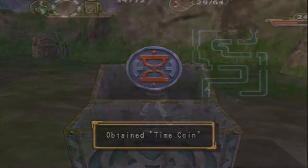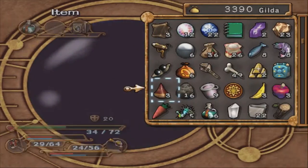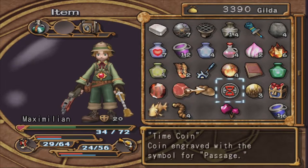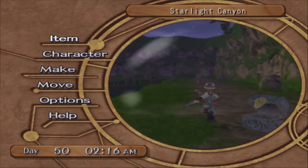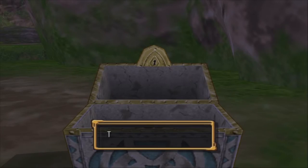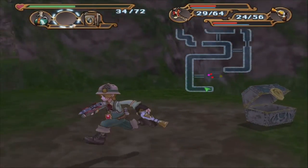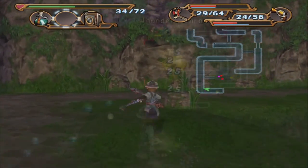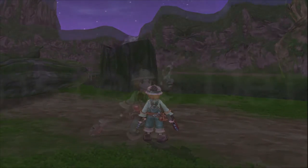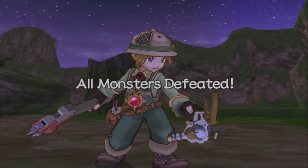This is a new coin too — what the fuck? Time coin? Coin engraved with a symbol for passage. I don't even know what that means. Nothing — fucking nothing in that chest. Awesome. The dungeon is done.